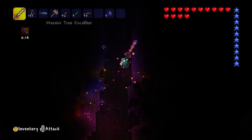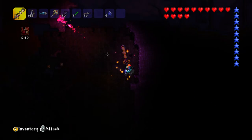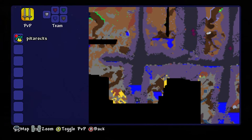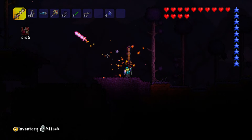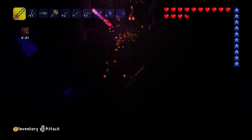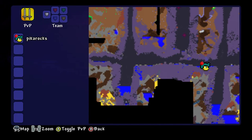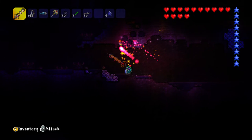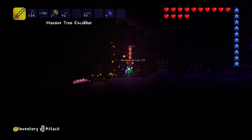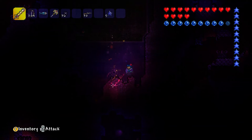These shadow orbs will eventually make a meteor land in your world. Once you destroy a shadow orb, a meteor will land in your world a few minutes later. I just spotted another shadow orb. They will also give you a summoning weapon, an equippable item, a melee weapon, a ranged weapon, or some armor.